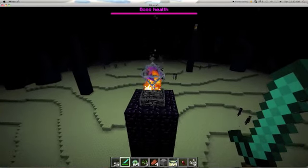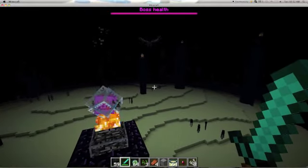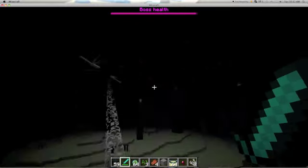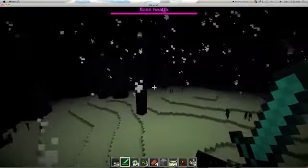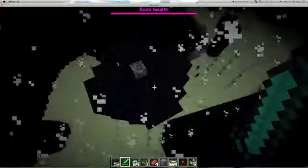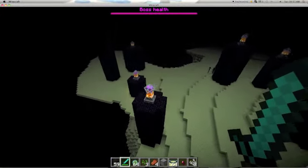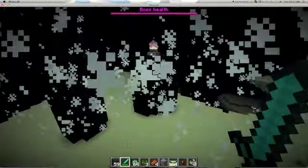I'm in The End and there is the ender dragon — you can only find them here unless you spawn them. Every time you hit them you see the health bar up there. He's coming directly for me — look, he's regaining health using these crystals. You wouldn't be in creative while doing this so it'll be very hard, but you have to destroy the crystals. I'm just destroying them now.